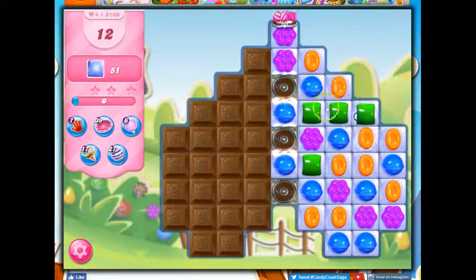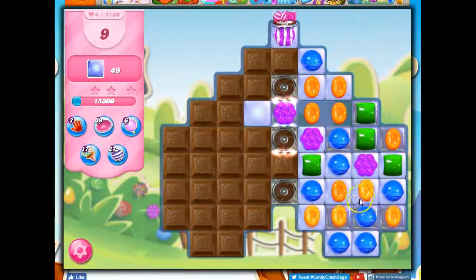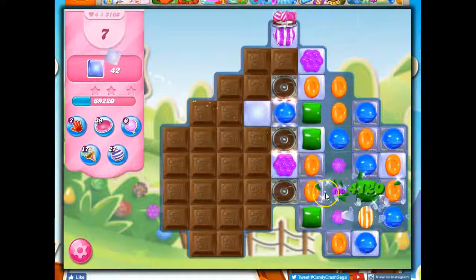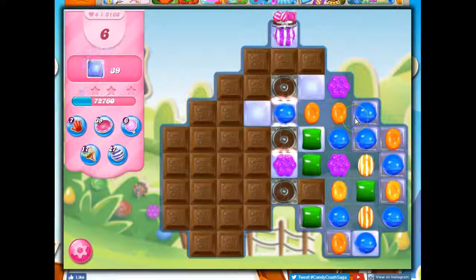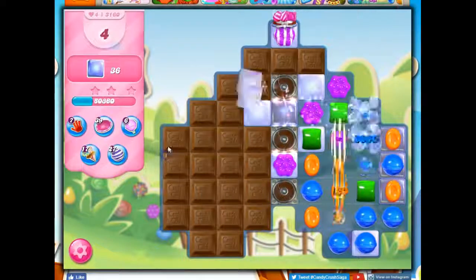I don't have anything good. I'm going to try to line up the blue so I can take out some chocolate and get this flowing. I did that, and now I don't have anything else I can do. This chocolate — not a fan. Now I can't get a raft down here because that filled in with chocolate. Yikes.